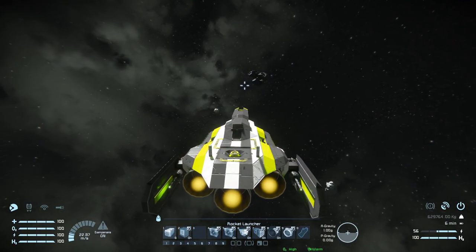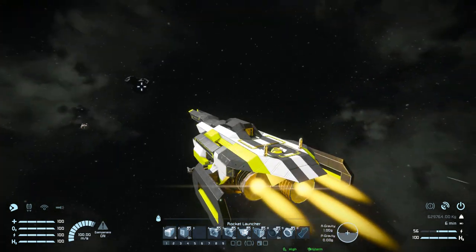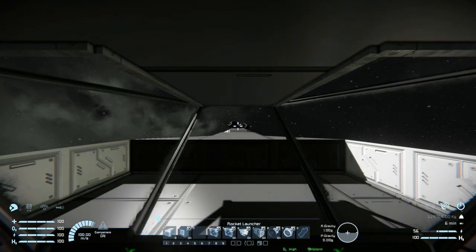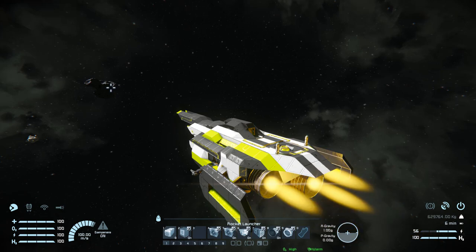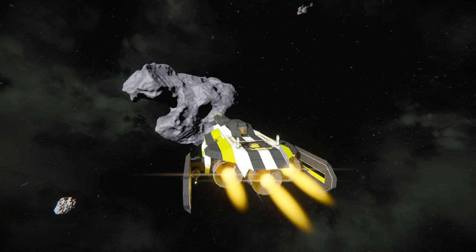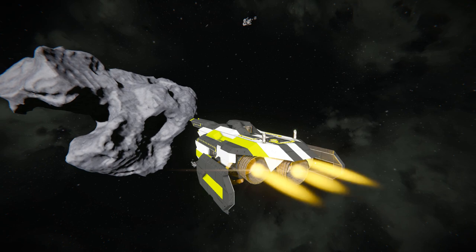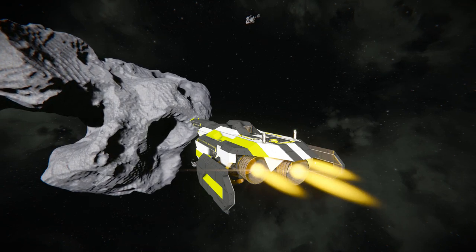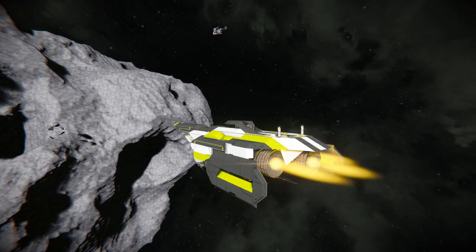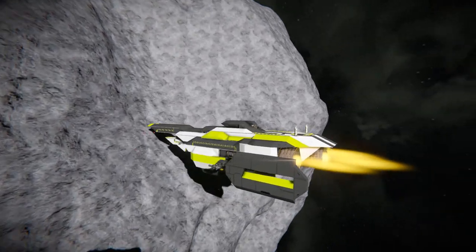That is pretty much it for the GR701 Light Frigate. There's not too much else to talk about — it does look fantastic how it's all been set up, and you do have everything you need to survive in survival mode. One final thing to do, of course, is to slam this into an asteroid to see how it crumbles against the rocks. As per usual, there'll be a link to it in the description below if you wish to download and play around with it yourself — I highly recommend you do because it is a fantastic looking ship. We're now coming up to the asteroid.